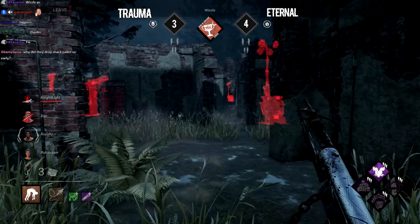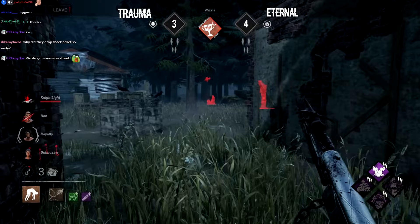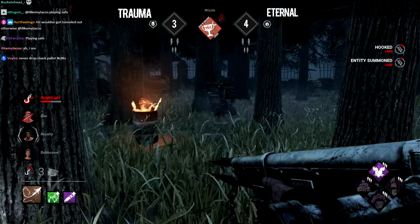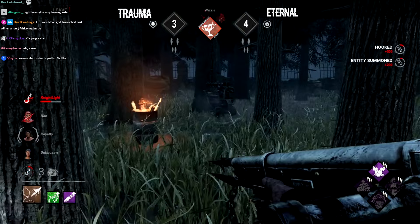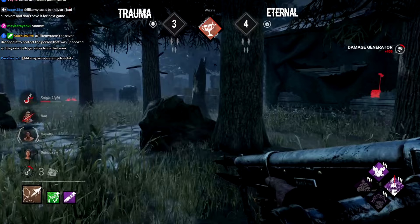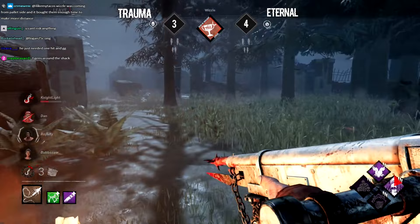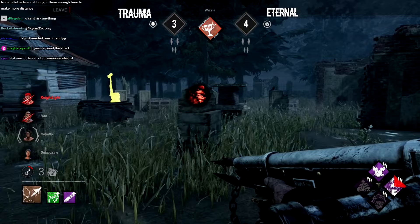Nightlight wasted a lot of time playing this pillar pallet well, forcing Whistle to break it — there's potentially a chance for a third generator coming out. Only one injury on Dan, so Sloppy Butcher isn't giving much effect yet. Whistle manages a greedy hook throw — that was definitely not the most confident one — and Nightlight is now 60 seconds away from the first kill. But survivors have time to work on Whistle's three-gen on the shack side, and he's not able to get another quick down or confirm the kill as the save comes through.